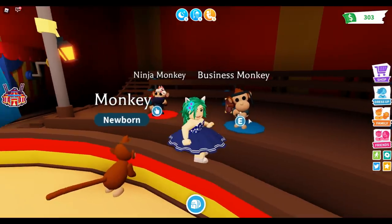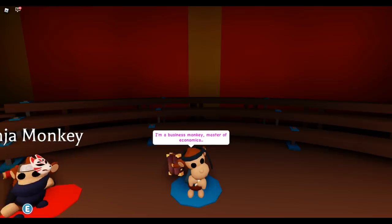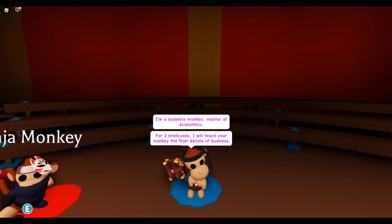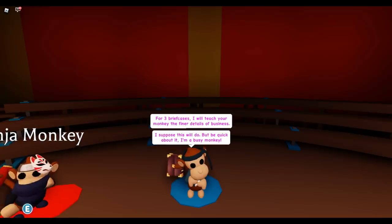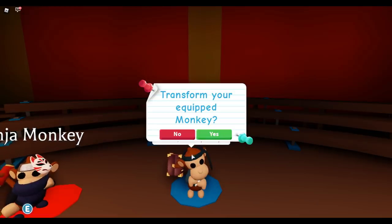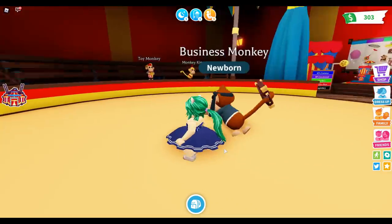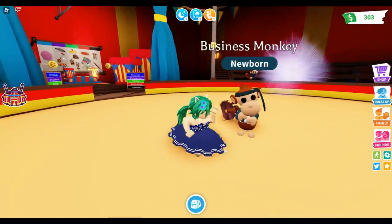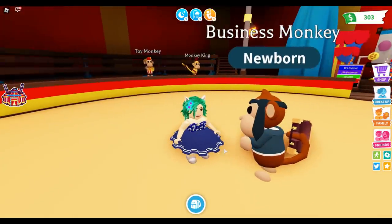We can get the ninja monkey and the business monkey - let's go! I'm talking to the business monkey: 'For three briefcases I will teach your monkey the finer details of business.' I have three briefcases. 'I suppose this will do - be quick about it, I'm a busy monkey.' Come on, give me my business monkey! Yes! I have my very own business monkey! You need to bring me luck next time I open more boxes.